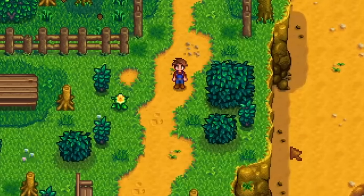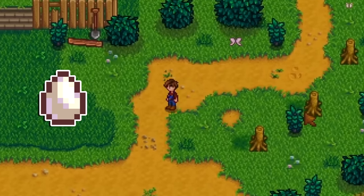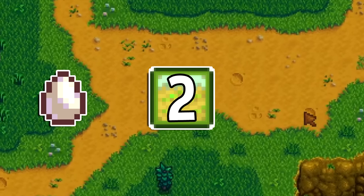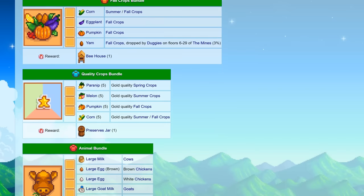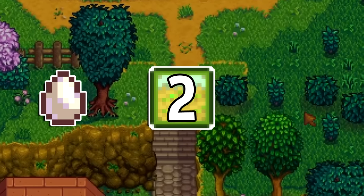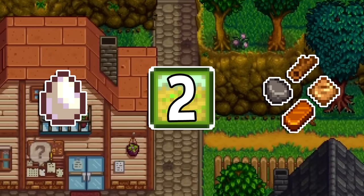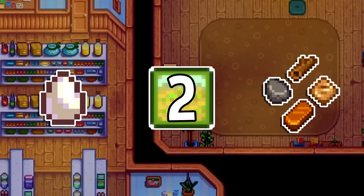There are a couple of parts to the run. First, we need an egg to put into the mayonnaise machine. Second, we need to hit farming level 2 so we can get the crafting recipe for the mayonnaise machine. Unfortunately, it's not a reward in any bundles like many of the other producing machines. Last, we'll need to collect all the materials we need to make it, including wood, stone, an earth crystal, and a copper bar, so we're going to have to delve a little bit into the mines.